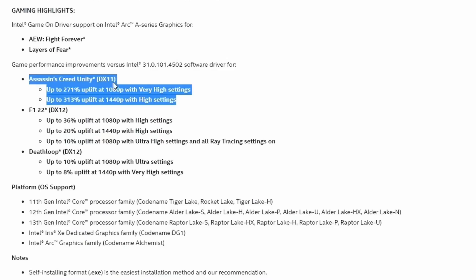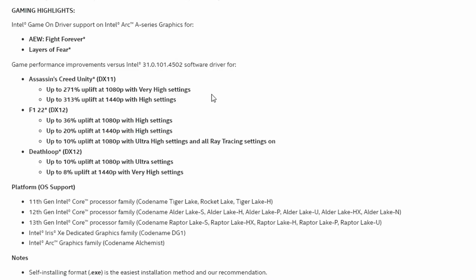This time I picked up on something pretty interesting: the older DX11-based Assassin's Creed Unity has apparently seen up to 271% performance uplift at 1080p with very high settings, and at 1440p with high settings there's a 313% uplift. I believe these results were taken from an i9 and A750 configuration.